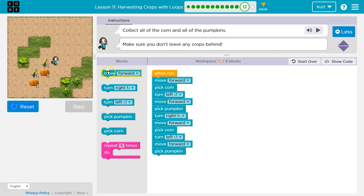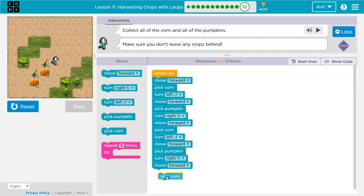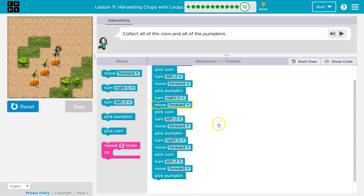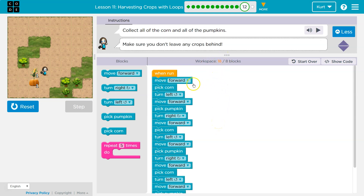And I just keep running it. Then I'm going to turn right, move forward, pick corn. Then turn left, forward, pumpkin. Let's see where that gets us. It's okay — I've used a bunch more blocks than I need, but we're testing things out. Now I'm going to look for a pattern.